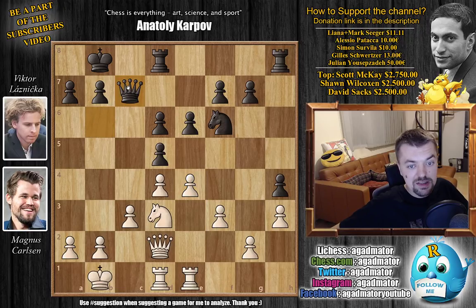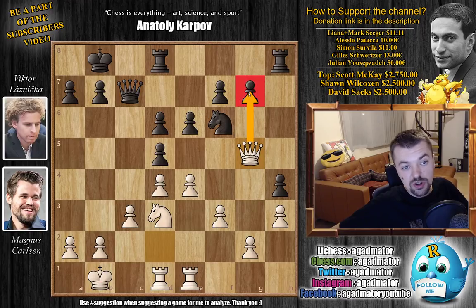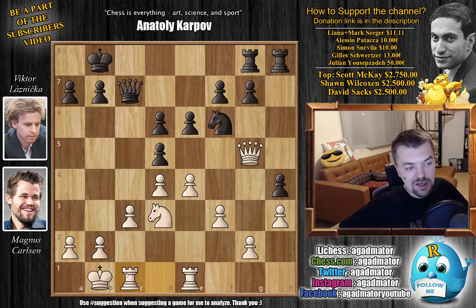We have Rook h to e1 by Magnus — now the development is complete — and Laznicka castles queenside, same as Magnus. We have c3 by Magnus, strengthening the center, and now King to b8, also a very nice prophylactic move, and now e4. So here Queen back to c7, and now Queen to g5 by Magnus, putting pressure on the g7 pawn. The h4 pawn means you cannot defend with that Rook since it's stuck guarding h4, and you cannot push g6 because the Knight hangs, so this Rook has to help out with the defense.